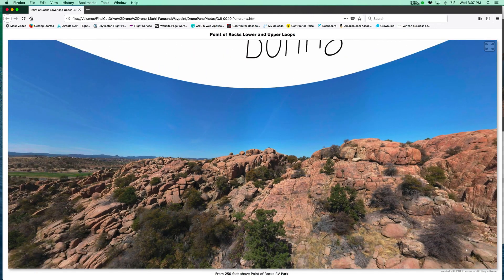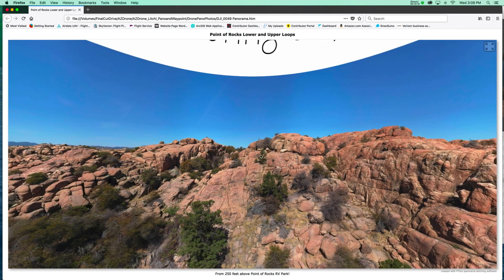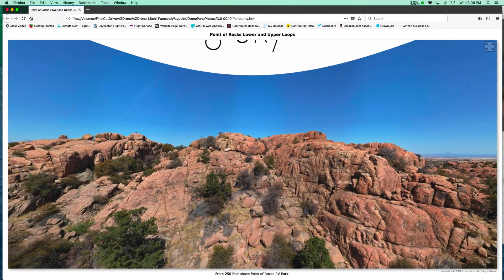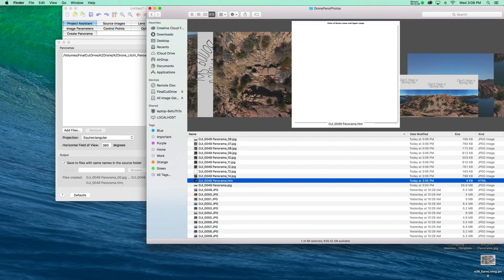We're going to wrap this one up and I really hope you enjoyed this. You got the opportunity to see Litchi put together a tiny planet and a pano, and you've also gotten to see how we can use a third-party tool like PT GUI to really refine things when we get back to the office or back home. With that said, we're going to wrap this one up because I don't want to keep you any longer than I have to.